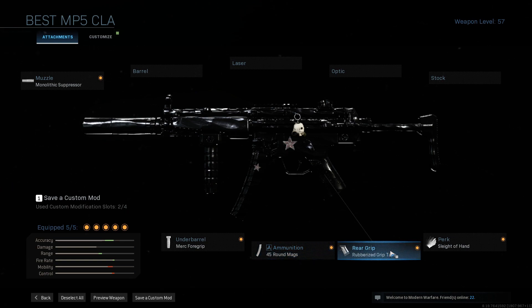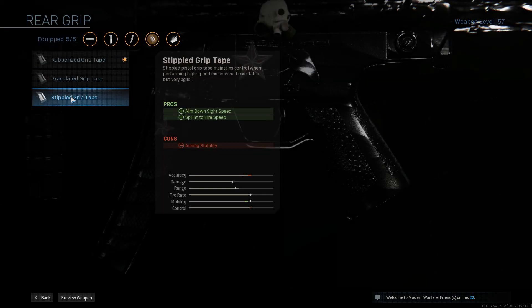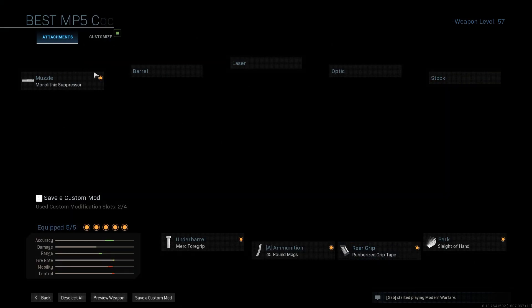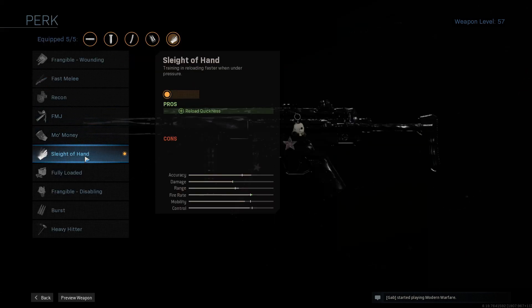I've gotten into multiple debates with other people about this — a lot of people prefer the stippled grip tape. But I personally, just because I'm on PC, feel like it's a little bit different and I think it just needs a little bit more recoil control. With the rubberized grip tape it just really feels solid to me. And then for a gun perk, because I don't rock a stock, optic, laser, or barrel — none of that stuff — I just rock Sleight of Hand.